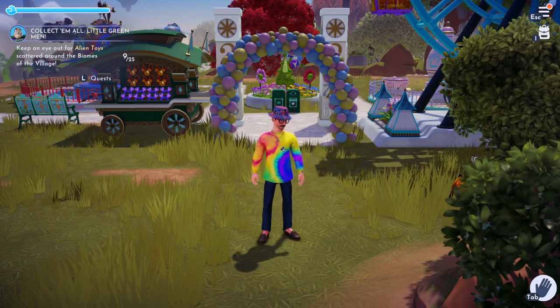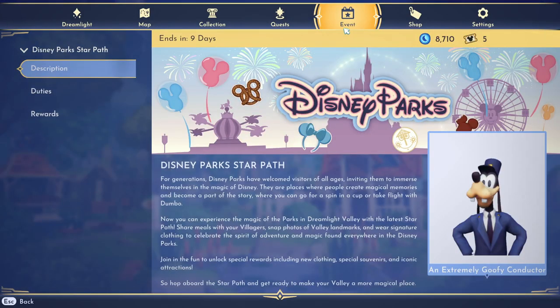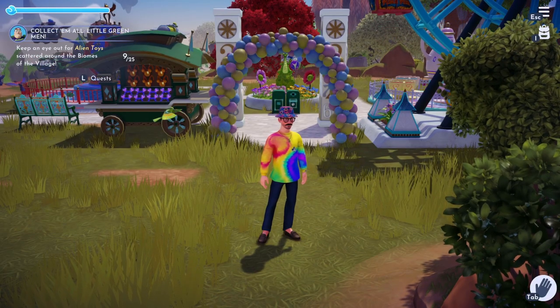What is up guys, welcome to a quick review of the brand new Disney Dreamlight Star Path — the Disney Park Star Path. For generations, Disney Parks have welcomed visitors of all ages, inviting them to immerse themselves in the magic of Disney. These are places where people create magical memories and become part of the story, where you can go for a spin in a cup or take a flight with Dumbo. I am in love with this pack.